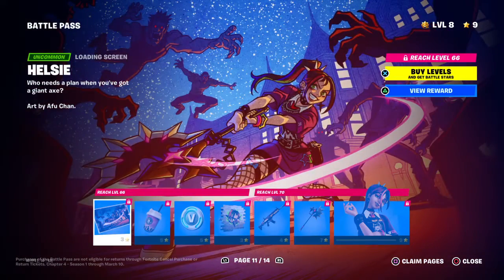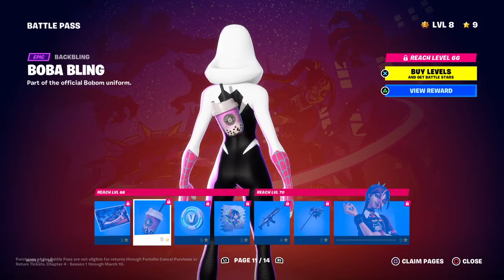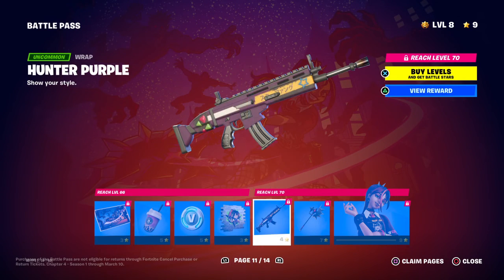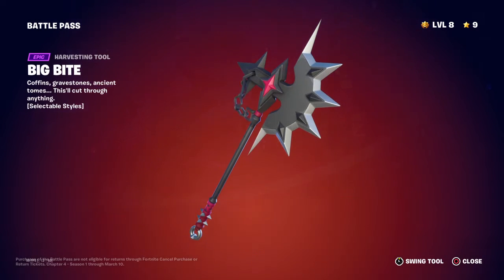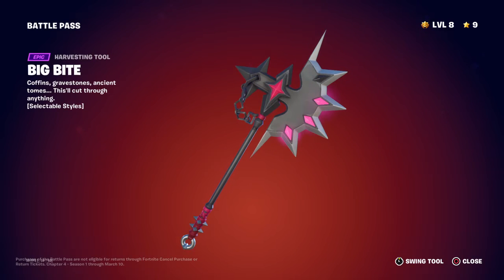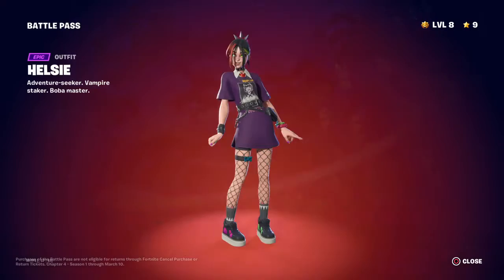Edit style for him, then a loading screen. Boba back bling, 100 V-Bucks, spray, wrap, and pickaxe — it starts turning red on those little spikes and once you hit it on the final one it like catches on fire. Pretty cool.